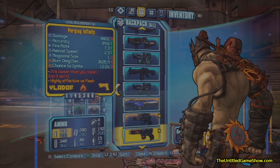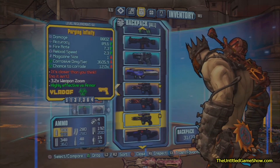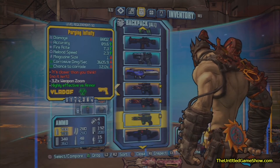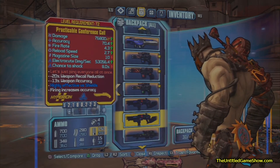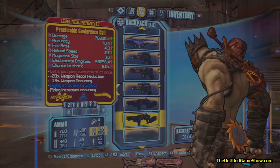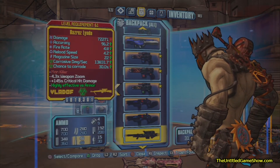I got level 50 stuff as well, like the Infinity Pistols — I have one of every single class, corrosive and so on and so forth. You see the Conference Call right here, level 72. It has 76,800 times 7. It's electrical, so it's pretty damn good guys, as you see.